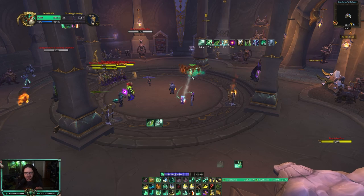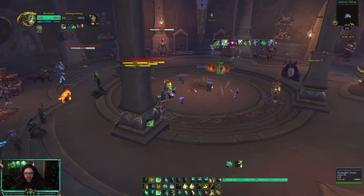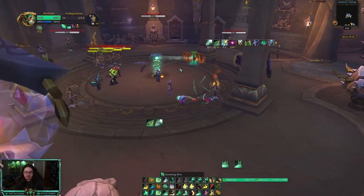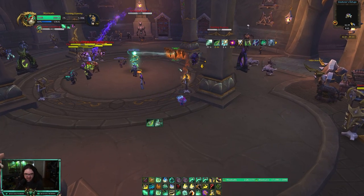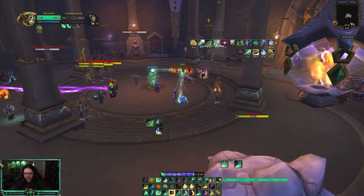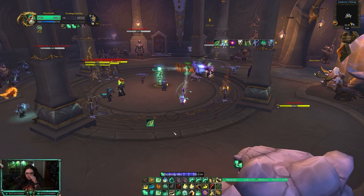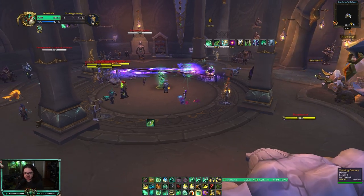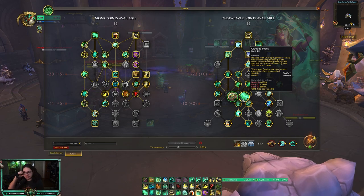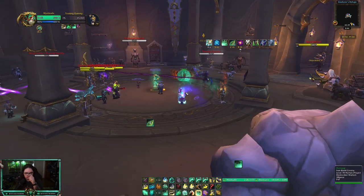If there are no kicks available, it's even crazier. Enveloping Mist costs 12,000 mana normally. But here's what happens in a normal arena situation: I get my statue down, someone uses a cooldown, someone's CC'd and low. I go for Manatee, then Thunder Focus Vivify, Vivify, Enveloping Mist — and my Enveloping Mist costs 2,400 mana. That's because you're stacking the Manatee buff's 50% mana reduction with your Cloud Focus buff, and those two buffs stack together.